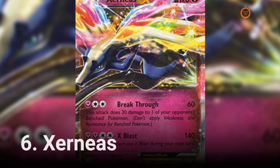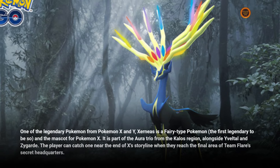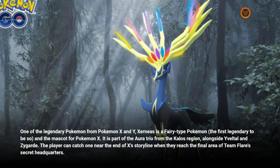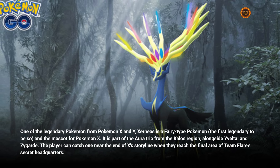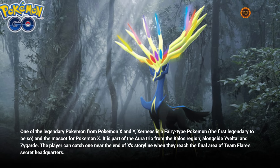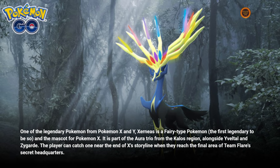Number 6: Xerneas. One of the legendary Pokémon from Pokémon X and Y, Xerneas is a fairy-type Pokémon — the first legendary to be so — and the mascot for Pokémon X. It is part of the Aura Trio from the Kalos region, alongside Yveltal and Zygarde. The player can catch one near the end of X's storyline when they reach the final area of Team Flare's secret headquarters.